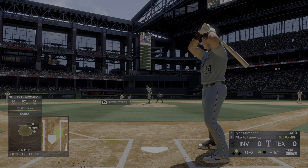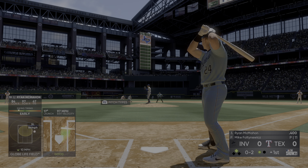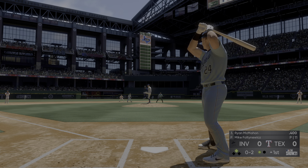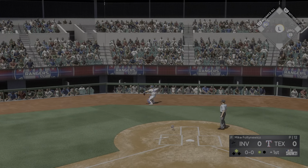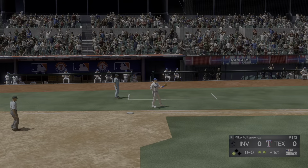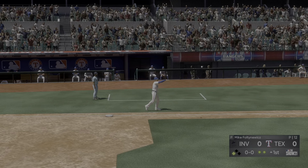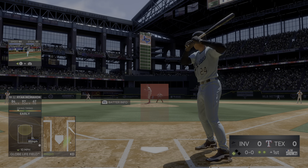Another foul ball and this battle will continue. The 0-2 is offered — out of the zone and missed. The throw will finish him off at first and there are two away.